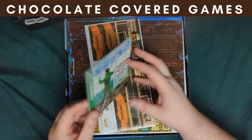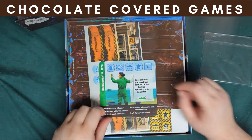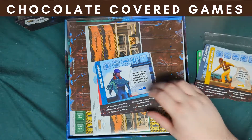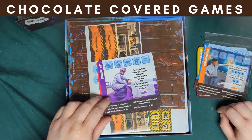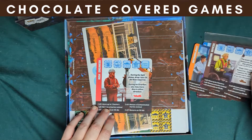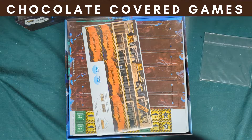Then we come to the team specialist cards. Let's see who we got here. We have the Environmental Tech, Sea Captain, Hazard Specialist, Marine Biologist, Meteorologist, Marine Vet, Requisitions Officer, and Risk Engineer. So it comes with nine different characters.